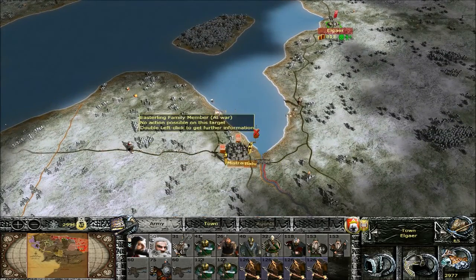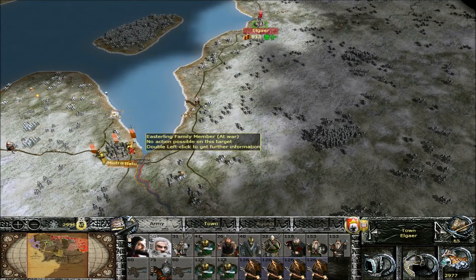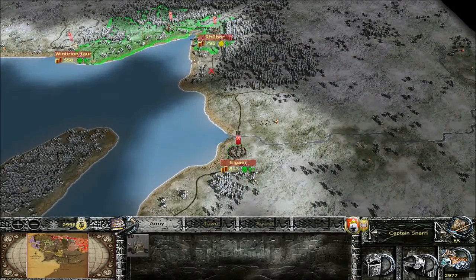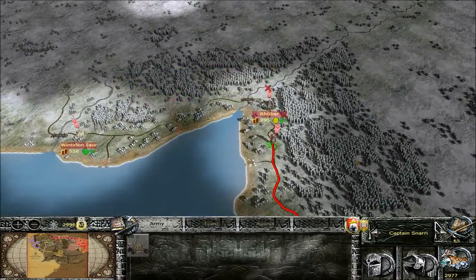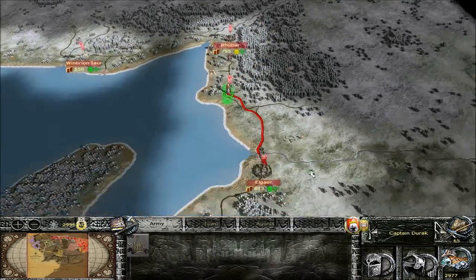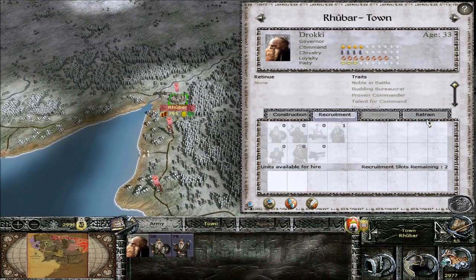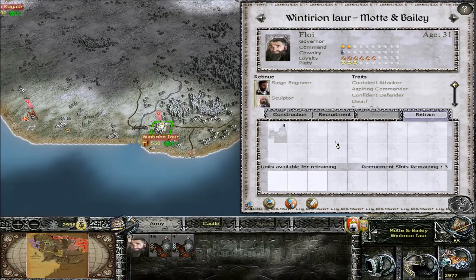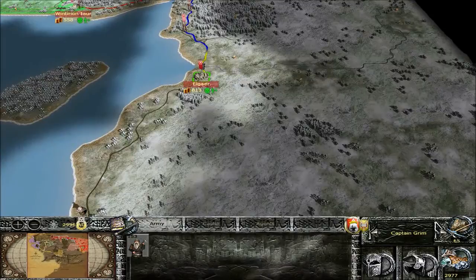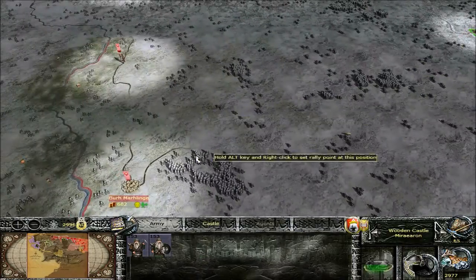We've got a decent army here. Oh look at this - he's got a general with a three-quarter stack right there. He might be moving up toward us - we're gonna have to keep an eye on that. Catapults, you guys can keep moving south. And these catapults can move south too. Can we do anything down here? Nothing. Can't do a damn thing. I'm gonna leave those guys there.